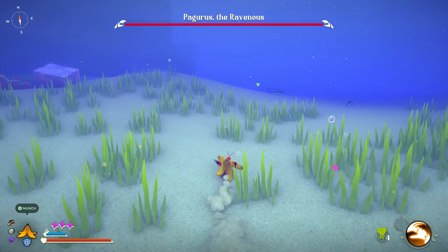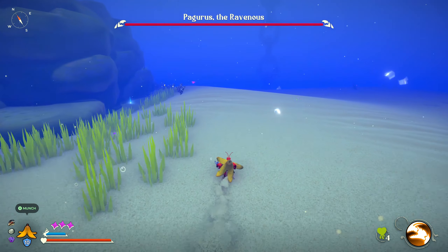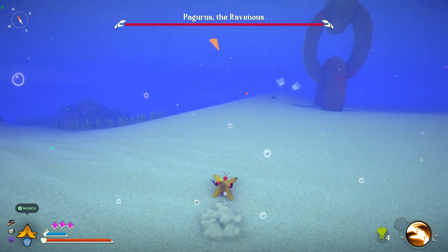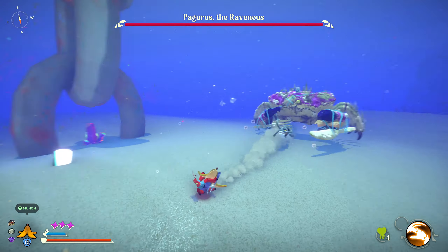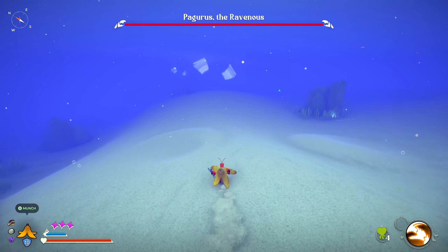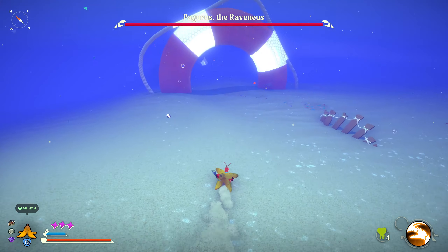We're going to run past here. I'm just going to show you two quick areas that you can go to that'll progress the story in Another Crab's Treasure. There are two main spots that you have to go to once you get to this part of the game. Continue on to the left hand side here and just be mindful that Pagarus is going to be chasing you probably the entire way, so just continue to run. He most likely won't hit you at all if you're just continuing to run.